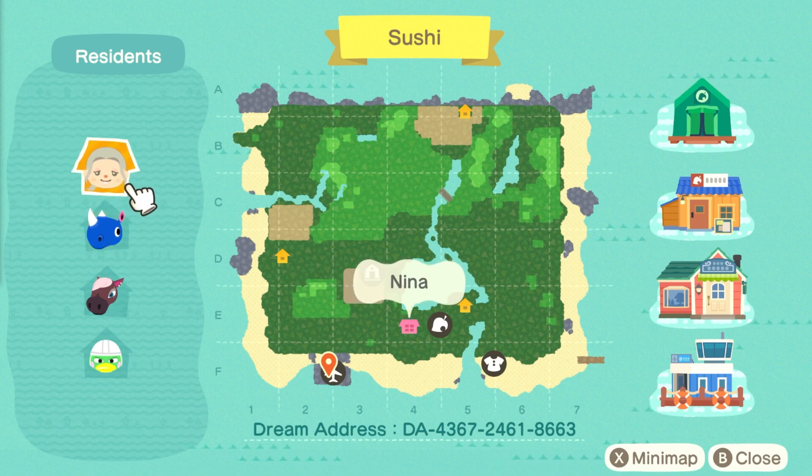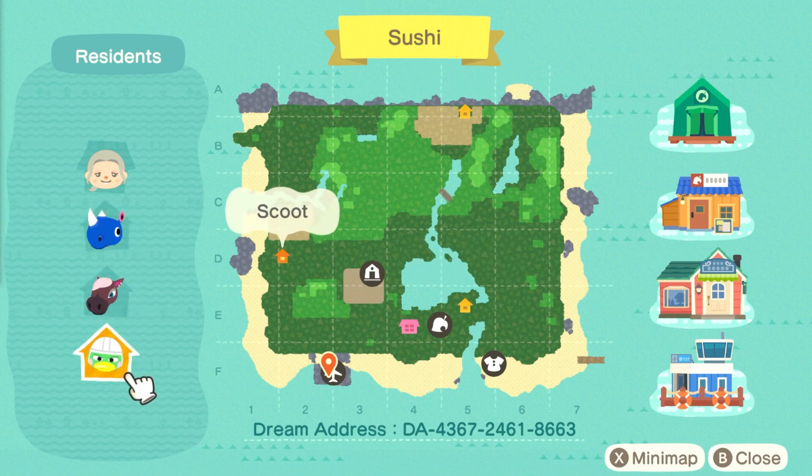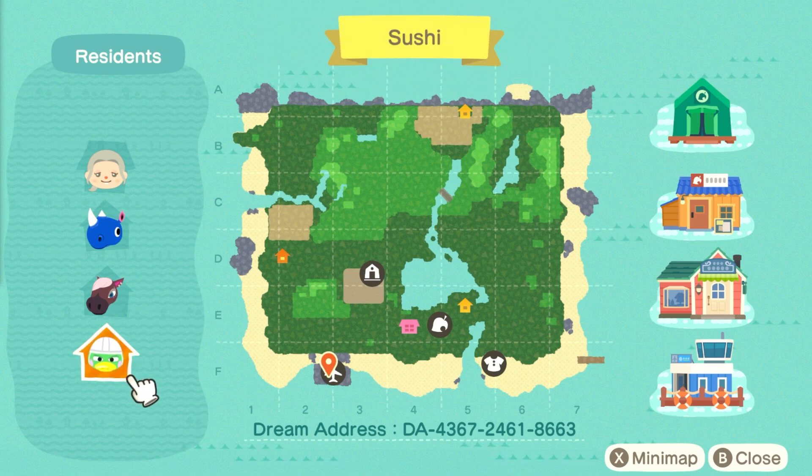We have myself Nina and then we have Hornsby, Renee, and Scoot as our villagers — I love all three of them so much. At the bottom of the screen you can see the dream address if you'd like to tour along with me; it will also be in the description box below. I'll probably also post a little custom map within the next few days on my Instagram account.